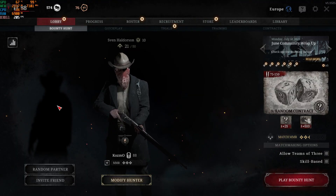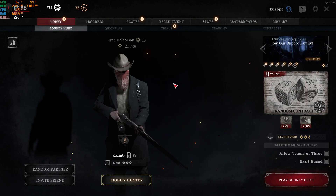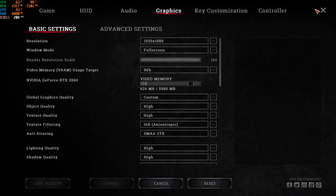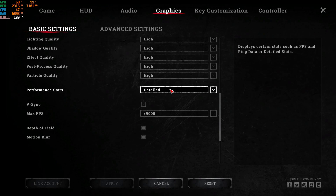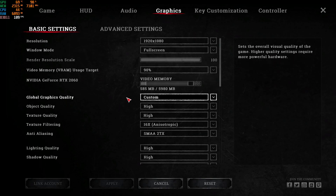Now we're inside Hunt Showdown. The first thing to do in-game is click the gear icon and go to Graphics. Under Basic Settings, scroll down to the performance overlay option. If you're not using MSI Afterburner or another FPS display tool, set it to Detailed so you can monitor your FPS in-game. This game is very graphics demanding so monitoring FPS is important.